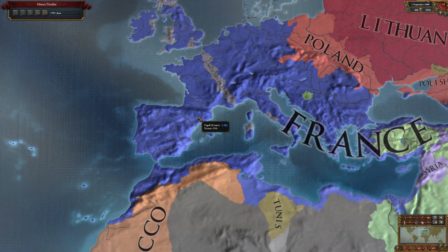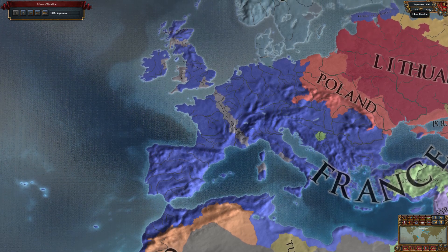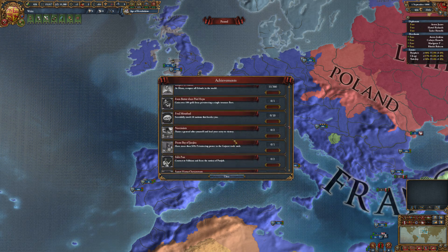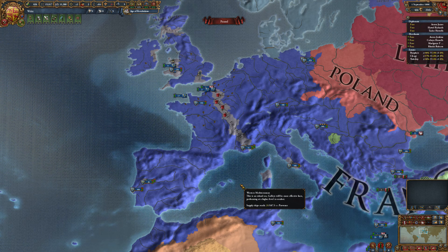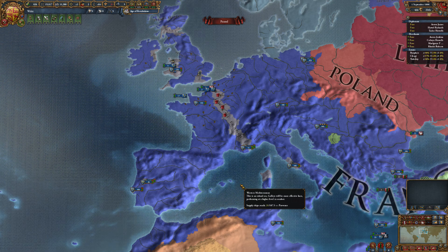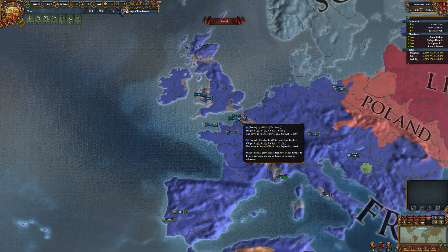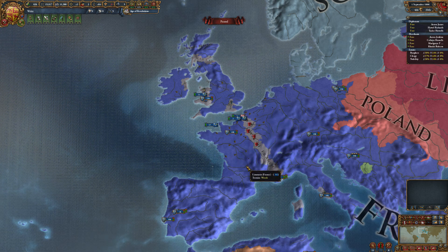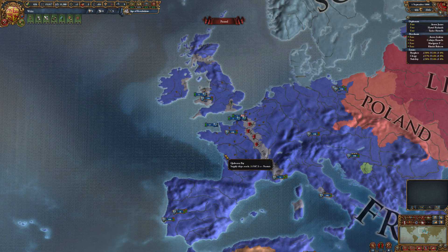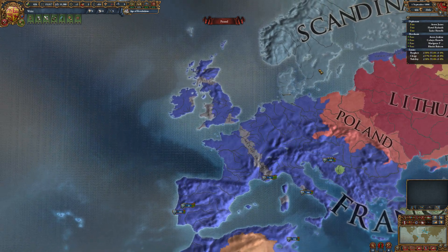You could also, when the Protestant Reformation starts, turn Protestant and then it won't matter that you've got the occupation of Rome. I went ahead and did that, reintegrated Wales, and then released them as a subject again. As you can see here I was able to get the achievement. I'm thinking about how Paradox might nerf this - sometimes when an achievement is too easy to get they try to make it more difficult. One way they might do that is require you to start as England, in which case it would be a little bit harder, but with the English events and ideas you can get a personal union over France early in the game. There's a really good video on Arumba's channel that would tell you how to do that. That sums up this video - thank you for watching.